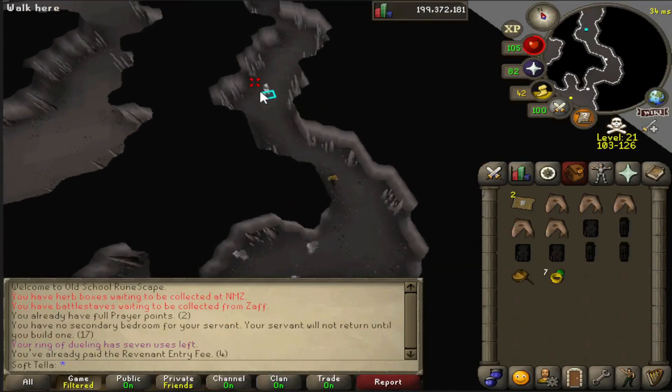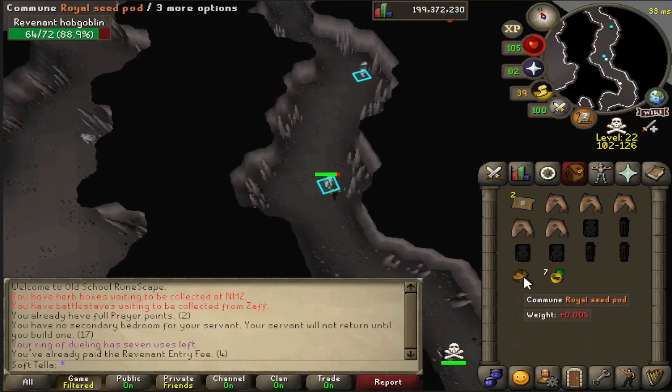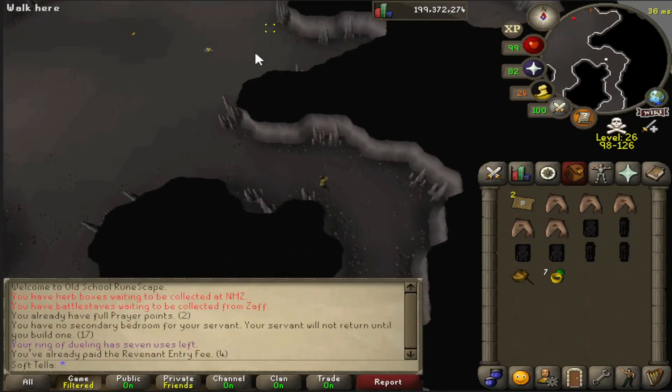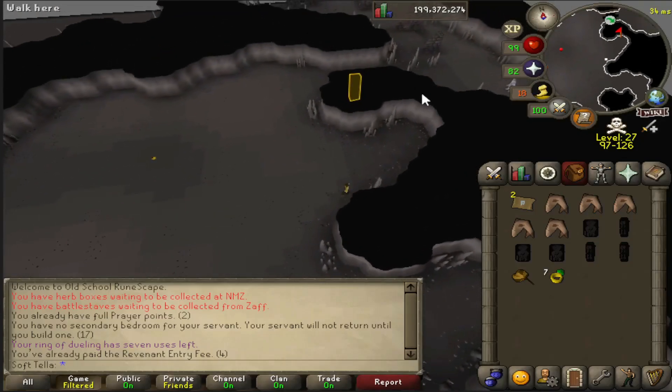Now let's go over two revenant ones. The first is really obvious: when you're in combat with a revenant you actually can't teleport out — you need to wait two seconds before it'll teleport you. This was recently added to favour PKers against revenant bots, but it does make it harder for legitimate players to get away.